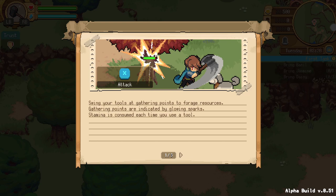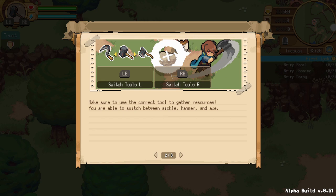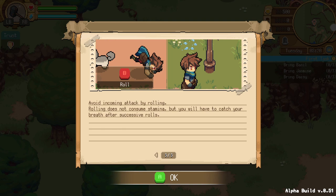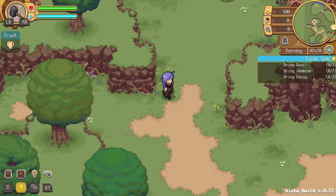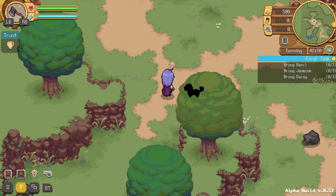So I see we need three basil, three jasmine, three daisy. We're gathering points - we know how to switch tools. And then rolling - the roll. Hammer, axe, scythe. So I guess let's get some stone. Yeah, let's see what we can do with this dude. So we can smack them. We use the scythe - that makes perfect sense. A scythe's not a bad weapon to be honest. Being able to cut down the tree with a scythe seems a little extra.